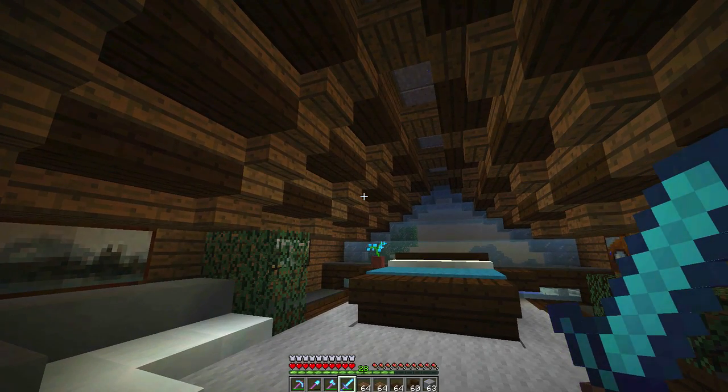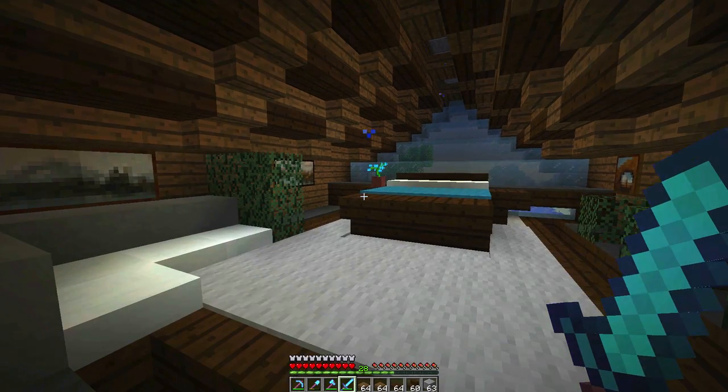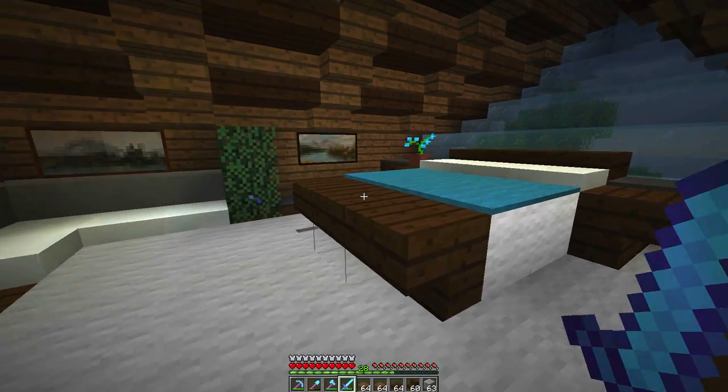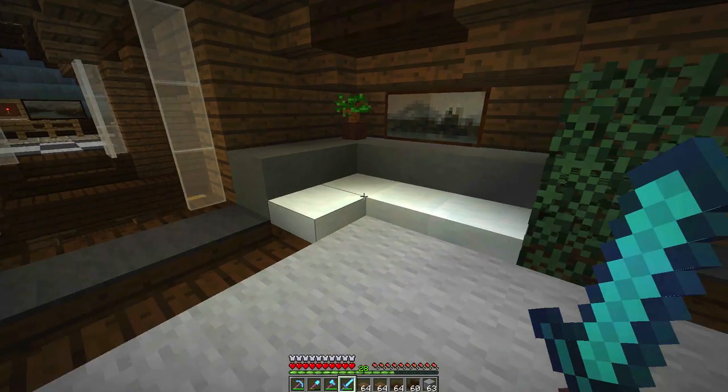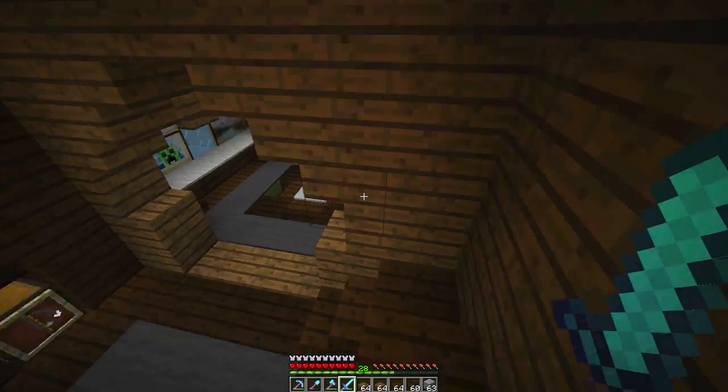I thought I'd show you guys our last project that we completed — this was our bedroom. First thing you're noticing is the roof is leaking, yes it is, but I like it. It kind of goes with our cabin-in-the-woods feel. We built a nice bed, we have our portraits on the walls, and I really like that couch — that all came out really nice.